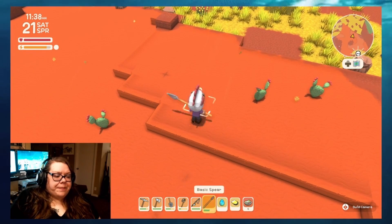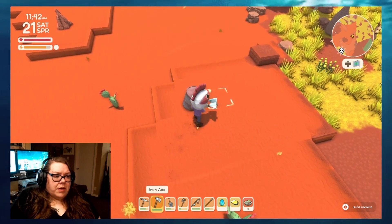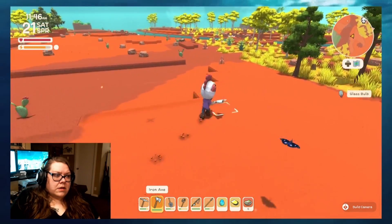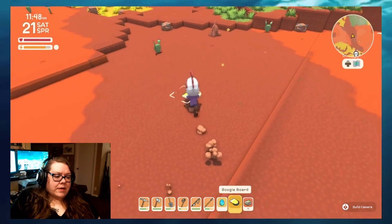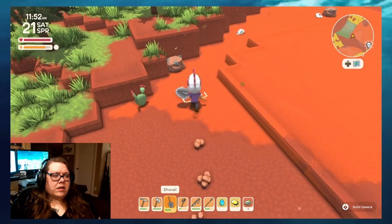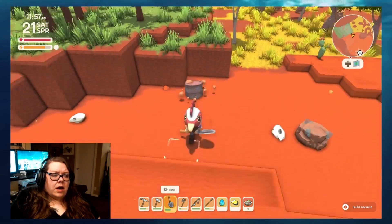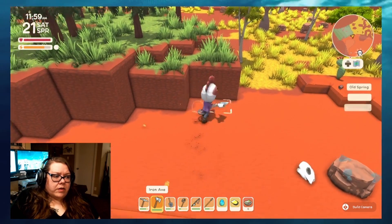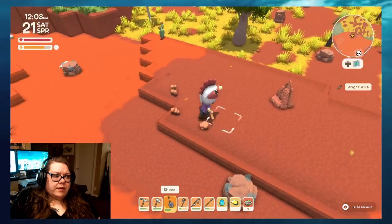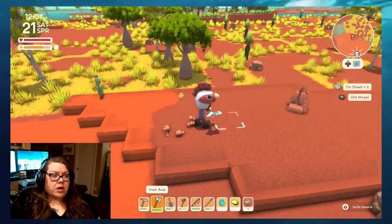Maybe we should also dig up — yeah, we're going to dig these up as we go, because I want to make some lights for the farm. The farmyard lights don't need much — the farmyard lights only need torches and quartz. The lights around town require light bulbs though. So we do need to find light bulbs, and also tin sheets, especially for some more of the animal pens.